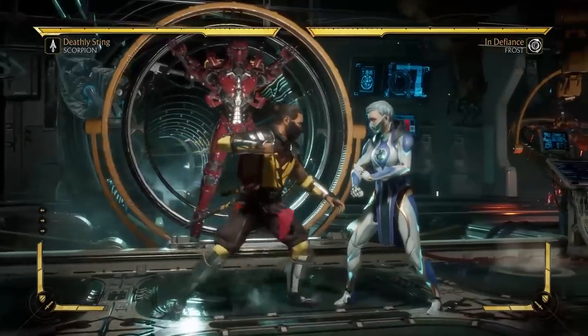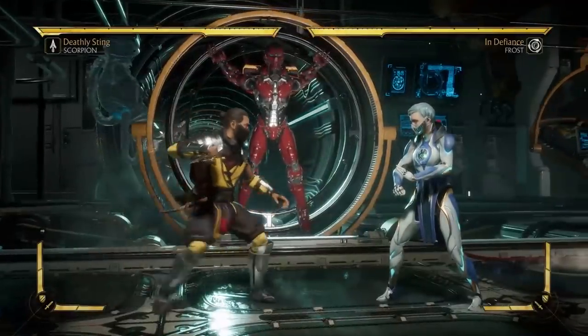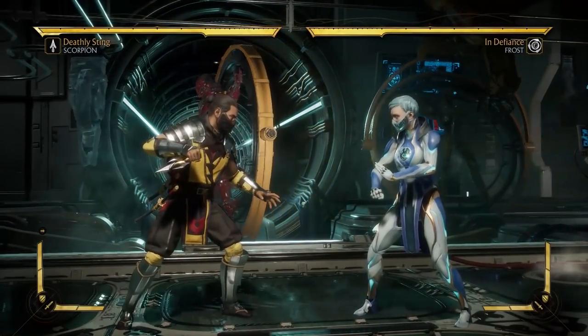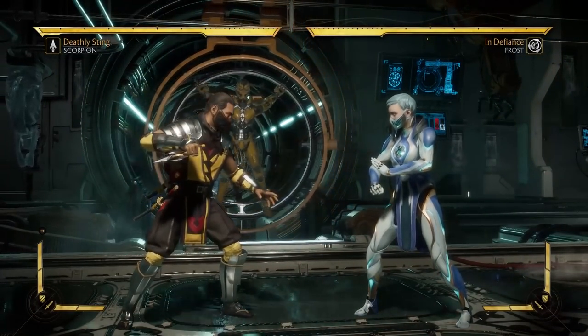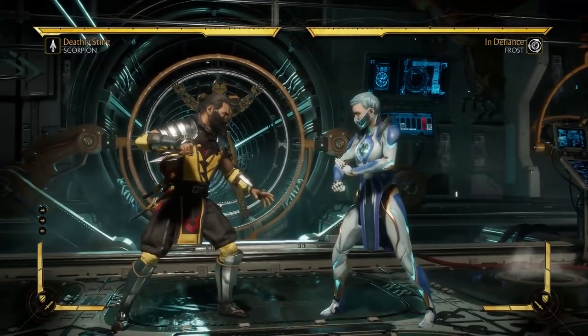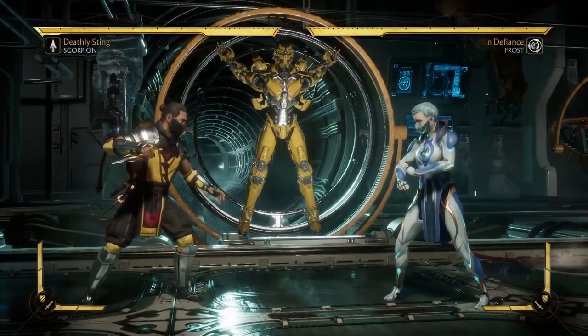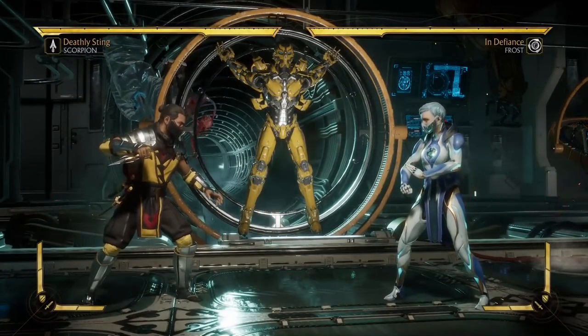As I mentioned, hit confirming is a technique where you either keep yourself safe or you go for big damage combos depending on whether your opponent blocks or is hit by your initial string. The way you can do this comes down to the two ways in which strings can be inputted in this game.